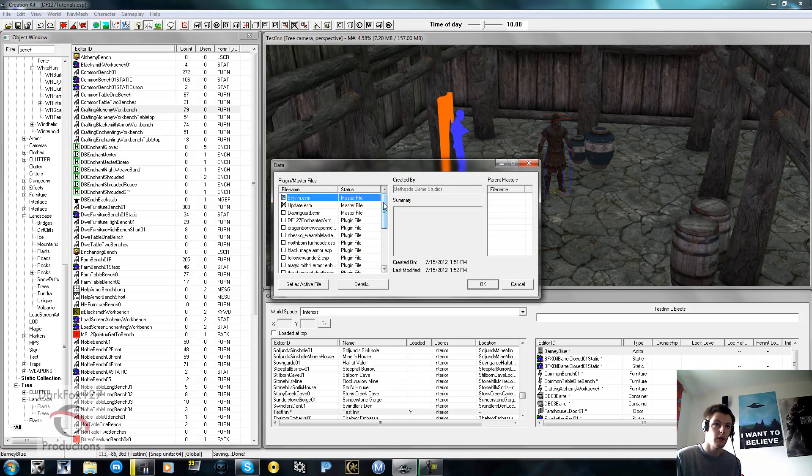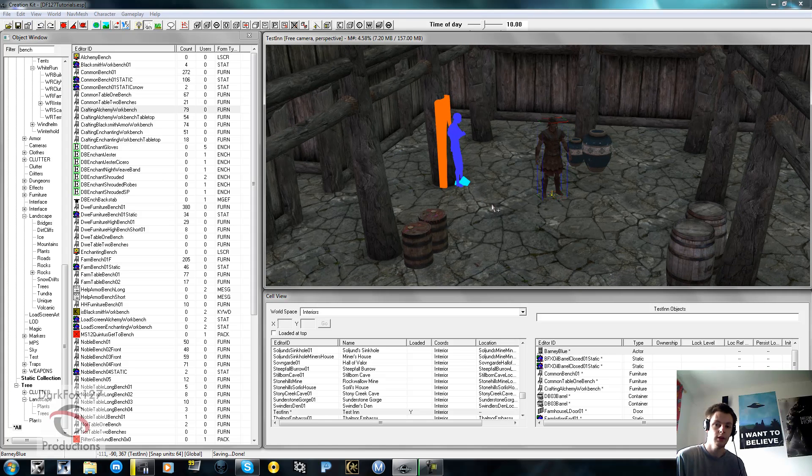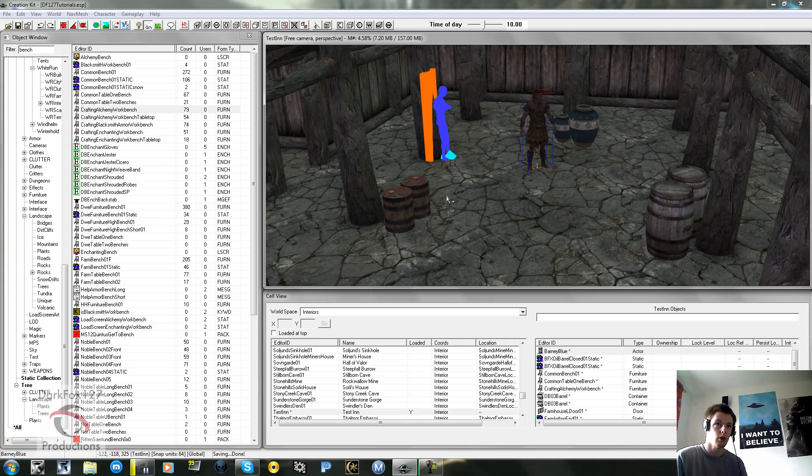First thing you want to do is load your Skyrim update ESM file, then set as active the mod that you're editing. You'll notice the DawnGuard ESMs - at the moment nobody seems to be able to mod DawnGuard, it needs a patch for the Creation Kit, so don't try to load DawnGuard as it just crashes the kit. Also, one thing people have been reporting: if you start creating your mod and when you go to save everything crashes, you can either save before you've done anything after loading, or just reinstall the kit - it usually fixes it for a short time.